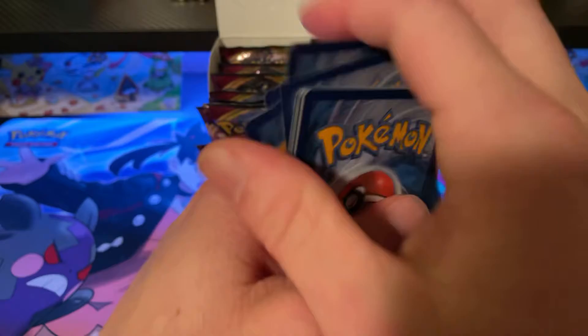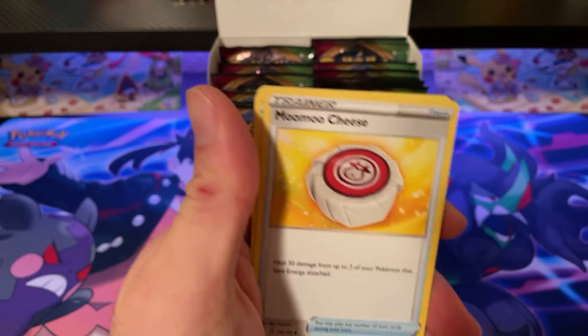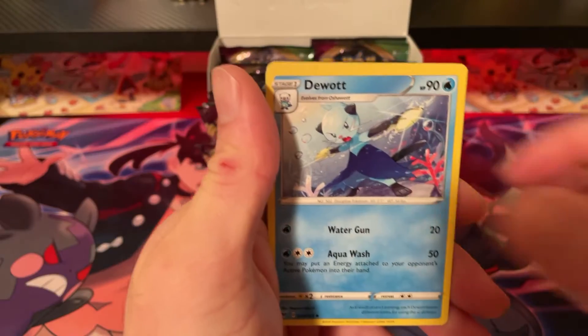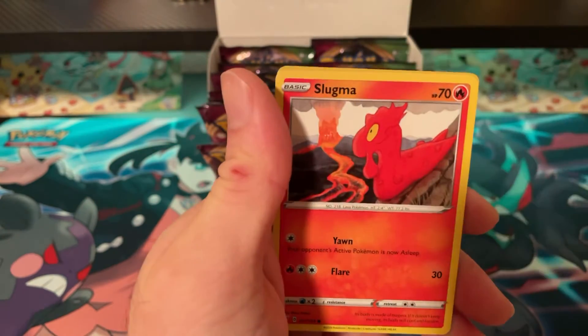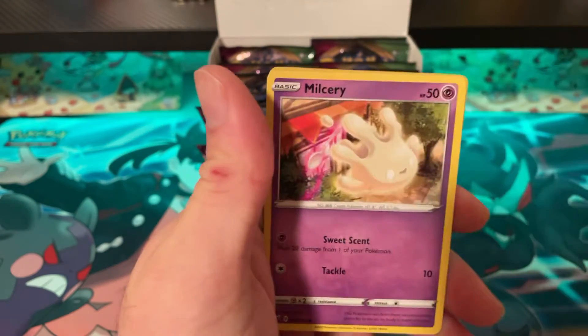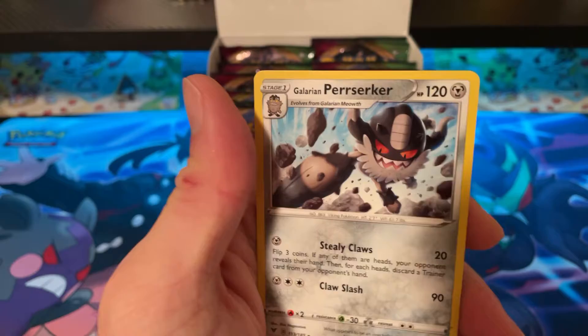Pack eleven: Fire, Water, Water energy. Cards include Moomoo Cheese, Dewpider, Ferrothorn, Chimeco, Blissey, Slugma, Beldum, Milcery, Telescopic Sight, and Berserker.